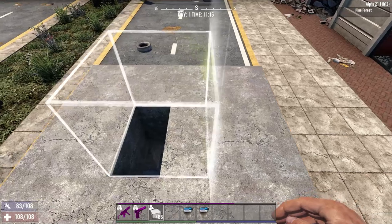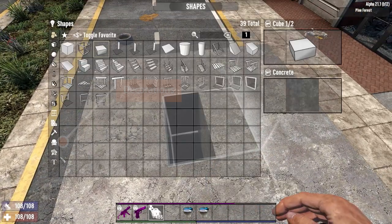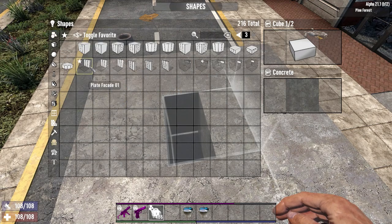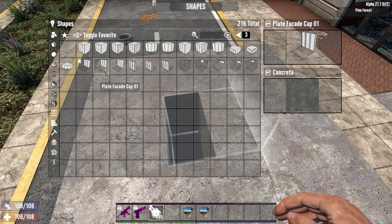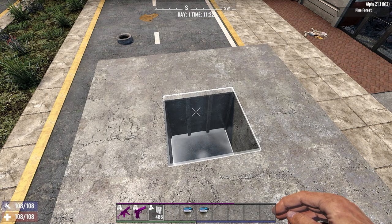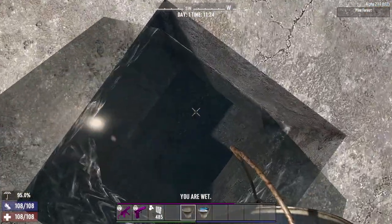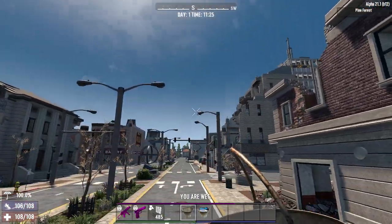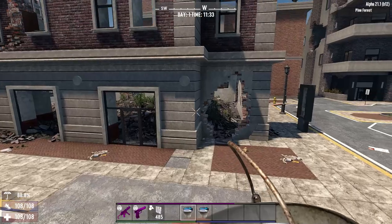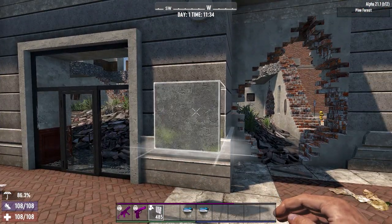The blocks that are of interest today are all variations of the same block and can be found under the decorations section. The blocks are the plate facade 01, plate facade cap 01, and plate facade tile 01. These blocks, when put in a single block gap, will hold the water at the top of the block and above it, and forms the basis of all of the base features we'll be looking at today. It's worth noting that it doesn't work if you just put it on the side of a building — it needs to be within a confined space.